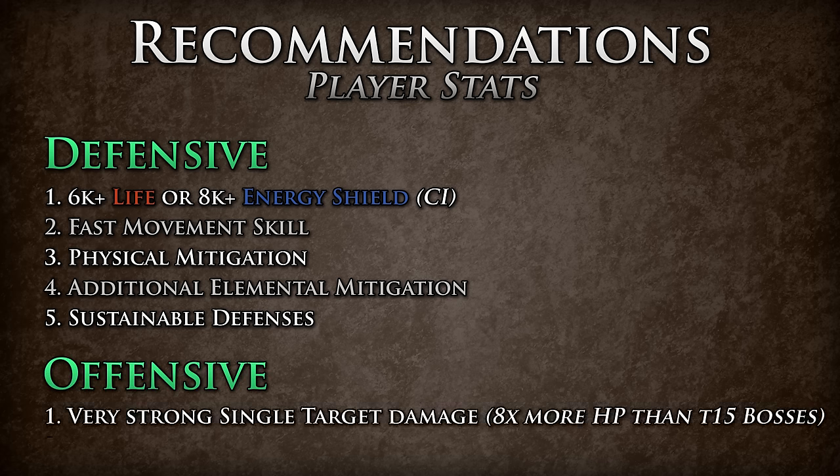For offenses, you will want very strong single target damage. It is tough to say exactly what kind of damage you will need, but for reference these Guardians have around 8 times more health than tier 15 bosses. If you wish to kill all of the Guardians on a single character, it is recommended to build around upfront damage — being that of physical or elemental — as many of the Guardians have status ailment immunities that include bleed, poison, and elemental ailments.